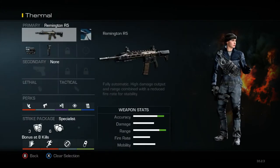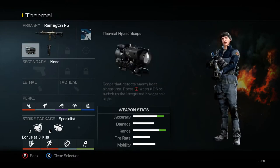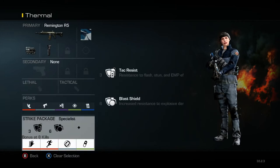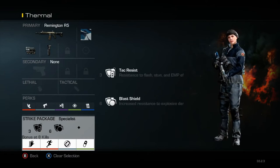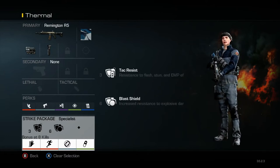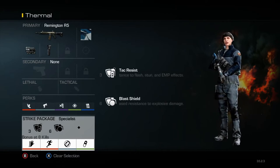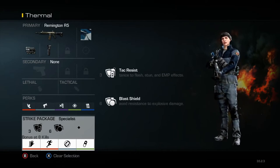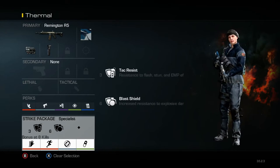Next class is my regular thermal AR class, and it's basically the same as the last one — I just have a thermal on it. Attack Resist comes before Blast Shield on this one. For me on this class I just went with Attack Resist so that they can't stun me. I feel like this one is a little bit further range, so I'm not quite as worried about grenades — I might be able to see them incoming and get out of the way. It's just a preference; you can do what you want with it.